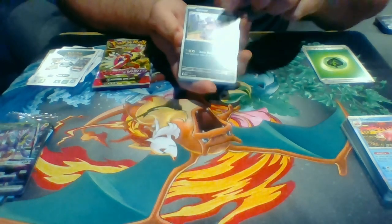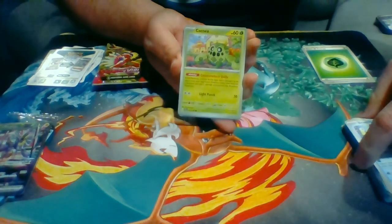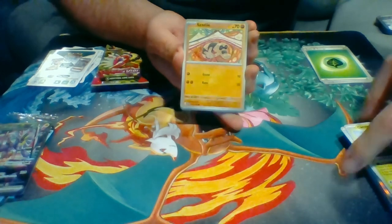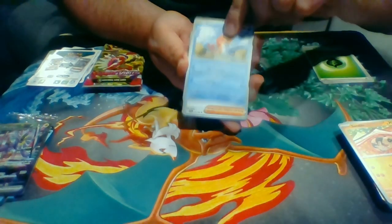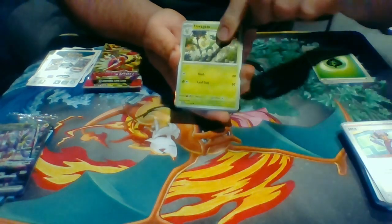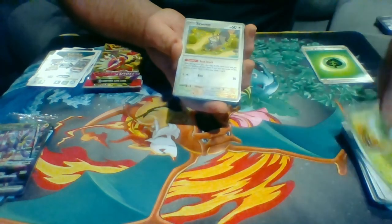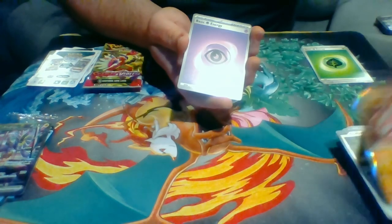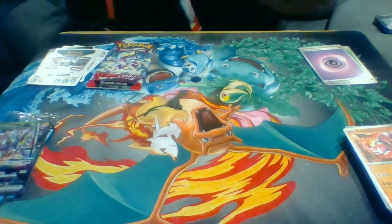So pack number one of 3-Pack #2, we have Grimer, Bruxish, Capnea, Sandile, Setsigiri, Jock, Orangaru, Capsakid, Skovet, Kariodon, and Basic Psychic Energy.